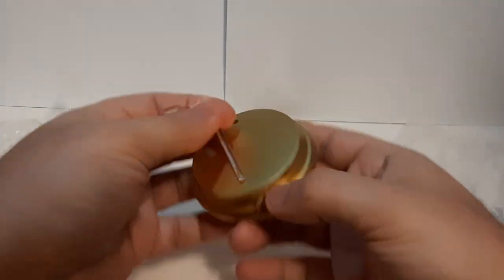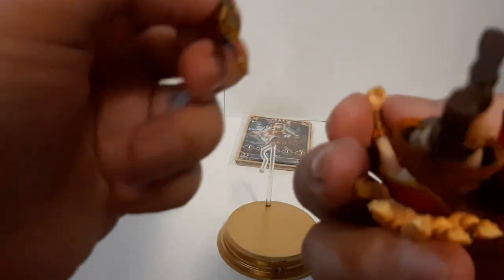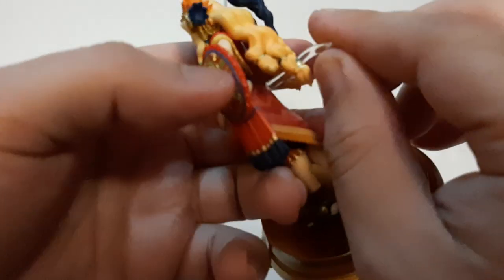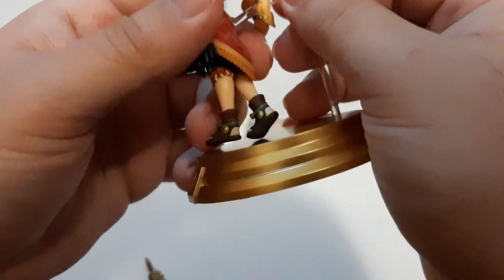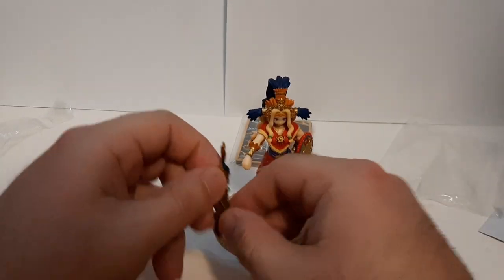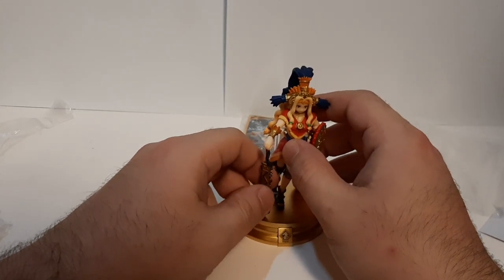I'm pretty sure you just stick the stand right here — these all have holes. Then you attach Quetz onto her sword. I'm pretty sure the peg goes right here. Got to make sure this is right here. Shouldn't have done this beforehand, but you know what, it's fine. Then she goes right there. This is meant to be put on the base right there. Voila — mostly.